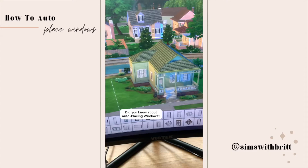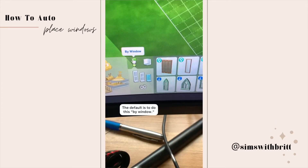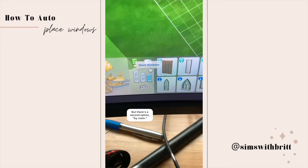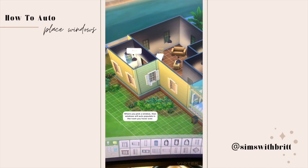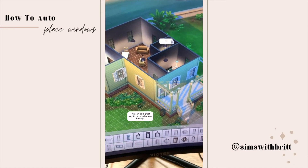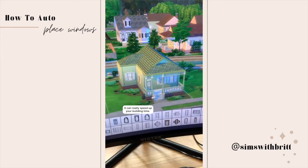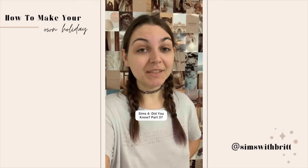Sims 4 Did You Know part 36. Did you know about auto-placing windows? You've built your house but now you need windows. The default option is to place by window, where you pick out each individual window and put them in place, but there's a second option called 'by room' where you pick a window and it auto-populates based on whatever room you click on. This can be a great way to add windows quickly, then you just clean up and swap out windows as you like. This can really speed up your building time.